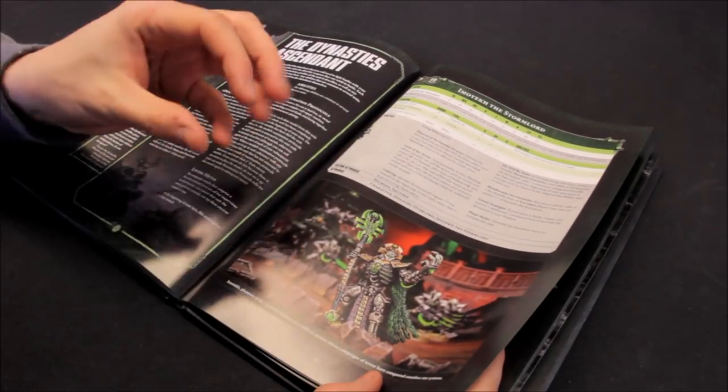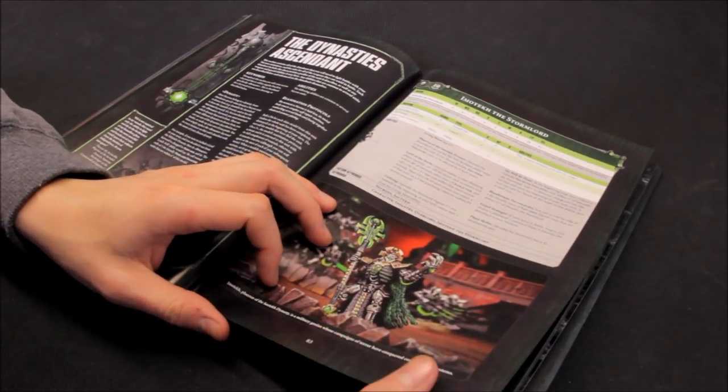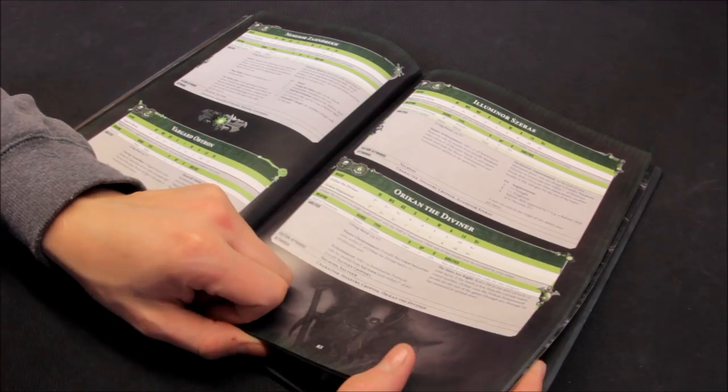Maybe for Necrons I'd recommend a decent HQ of some kind and then a cheaper HQ to try to offset the points - maybe Vargard for example, and then some other cheaper HQ options.